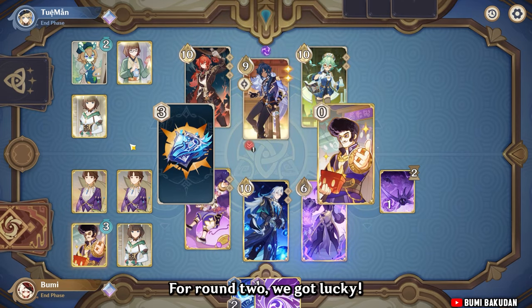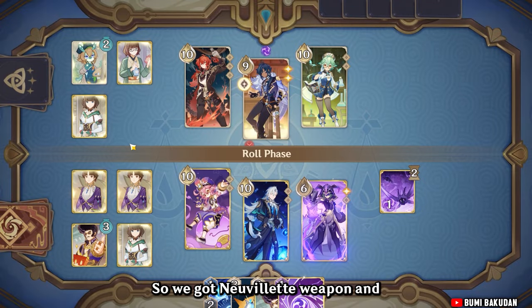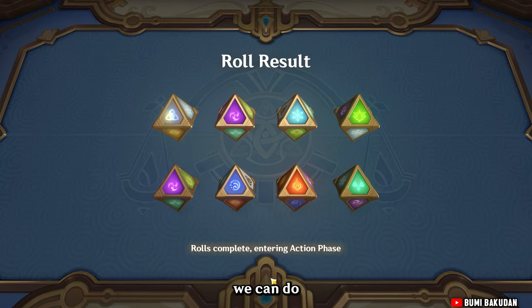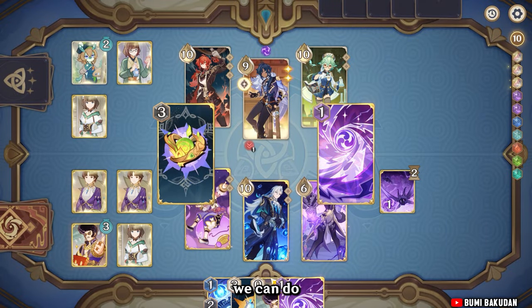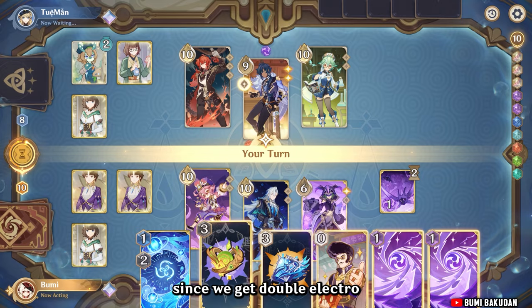For round 2 we got Nervolet's weapon. I think we can do burst here since we got double electro. But let's play it safe — we also got the talent, but I don't think it's advisable to use it right now.